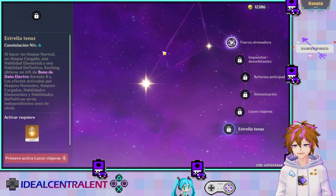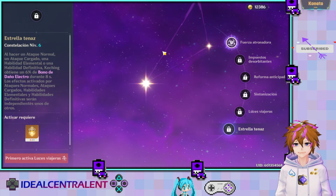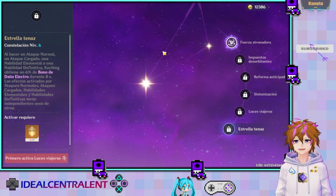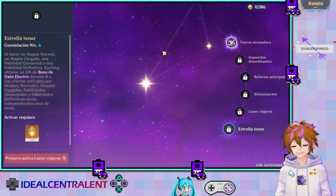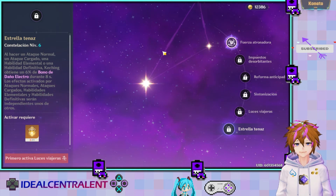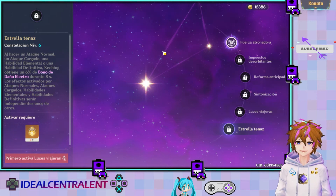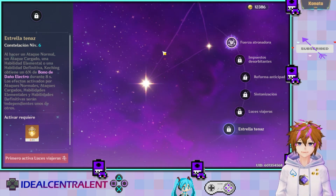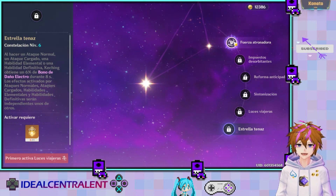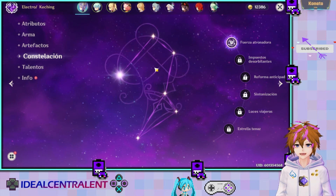La verdad es que con las constelaciones, Keqing fue diseñada para que hicieran bono de daño Electro. Si por el momento no tienen ninguna constelación, no hay problema que la tengan en modo daño físico, mitad físico mitad Electro, o mitad ataque mitad Electro. Pero ya que tengo una constelación, ya me haría pensarlo un poco si la quiero empezar a voltear más Electro.